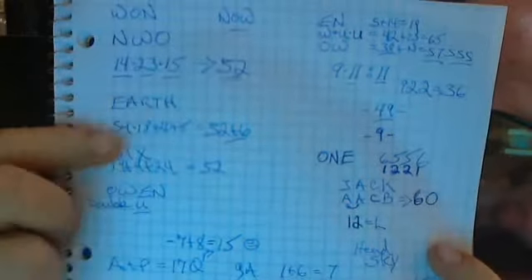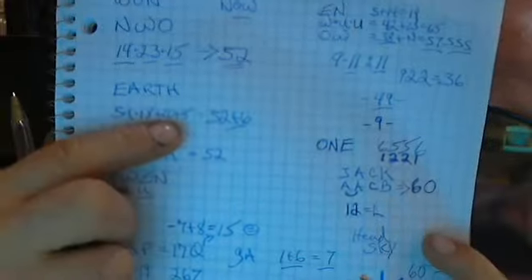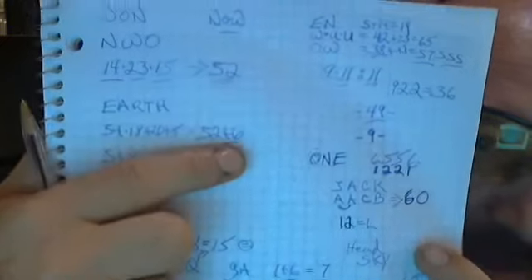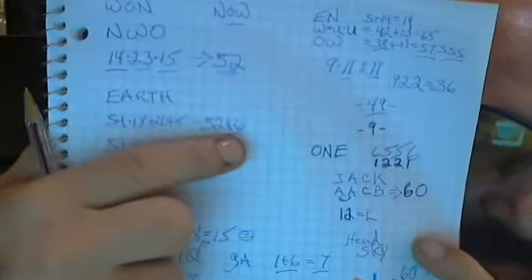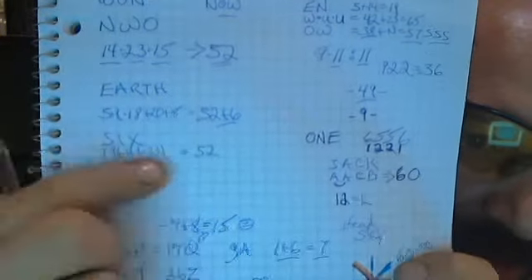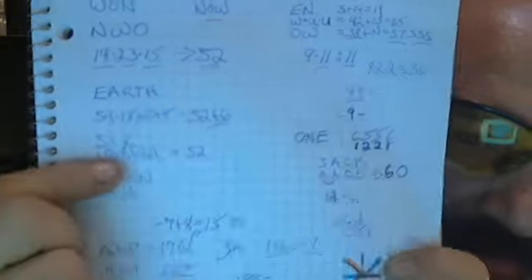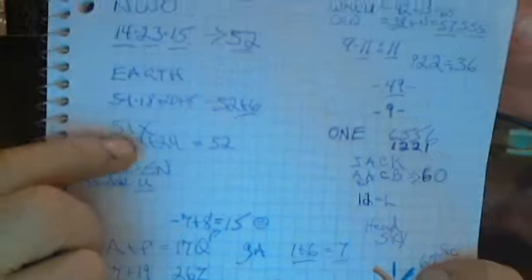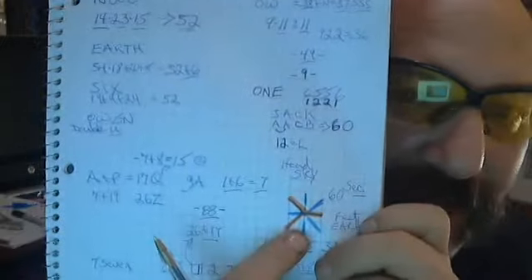And all the numbers get turned around — it's not always the same. Because in Earth, we have the letter T. So Earth equals 52, the same as New World Order. But man is involved, so you have to add the 6 of the circle of life, and this becomes 58. The word with 19, 9, and 24 is only 52. Because the X is involved, the T is not involved, and the J is not involved. They both carry the letter O, which adds 15. So here becomes the flag of life.